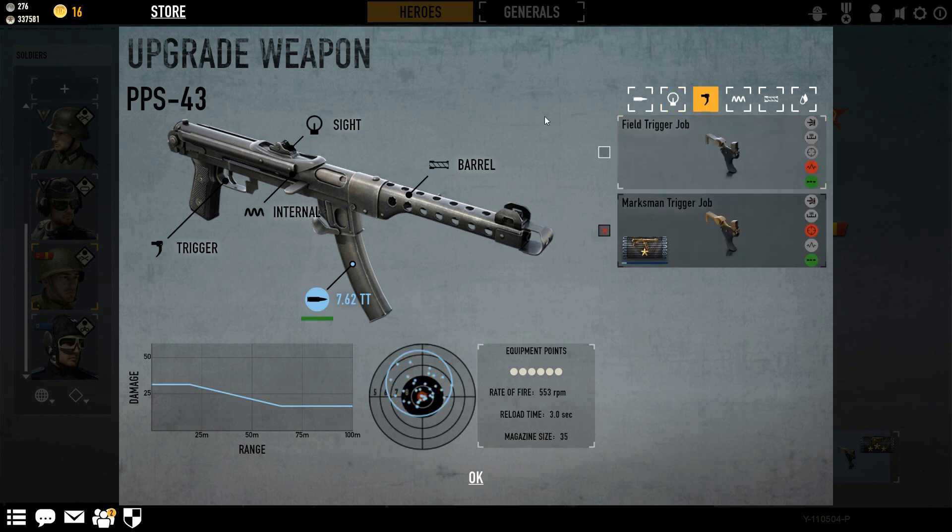Then there's the field trigger job, which will take your RPM up to 654 — that's up 101 rounds per minute. And then there's the marksman trigger, which will take it up to 720 rounds per minute.